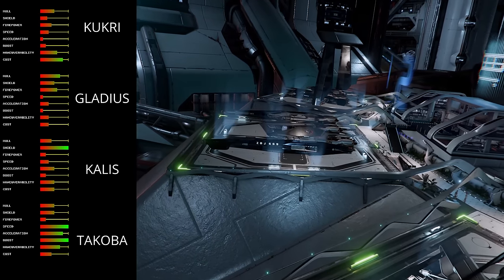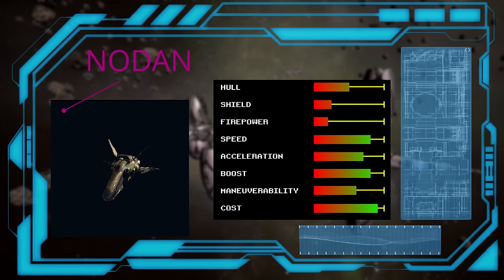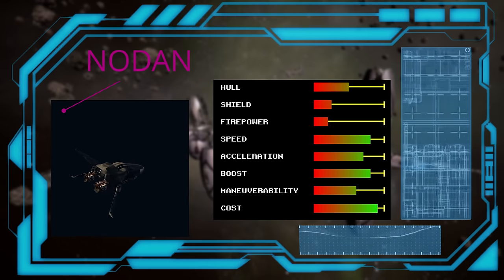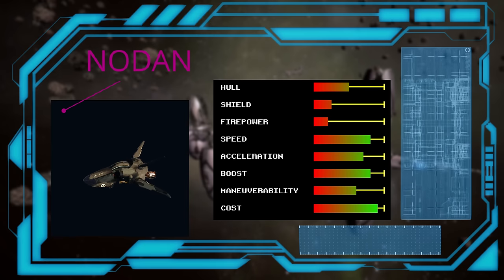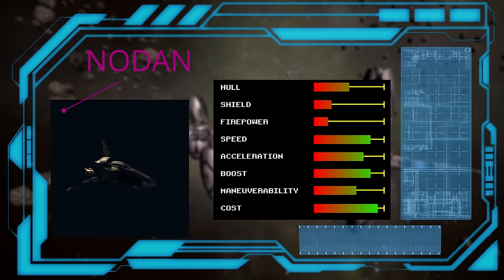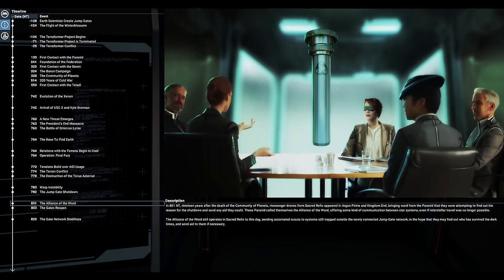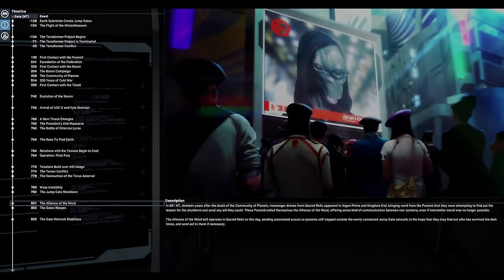The extra cost is only really an issue if you're playing as the other factions. The last fighter we'll be looking at is the Noden. It is only available from the Alliance of the Word from their single wharf in Trinity Sanctum 7. It may be lacking in firepower, but it's quite fast and handles very well. Combined with its low cost and large cargo hold for its class, it becomes a very good mission-running ship. Unfortunately, most people don't even know that it exists until they no longer need it. Having the wharf be known right at the beginning for all starts so that new players would simply be aware of it would be a nice change. According to the X Universe lore, the Alliance of the Word were trying to get in contact with everyone when the gates shut down, so presumably everyone knows they exist — but that's not how it is.